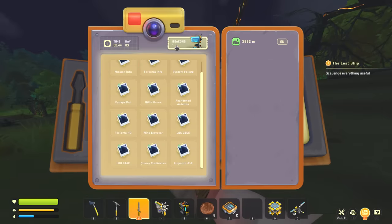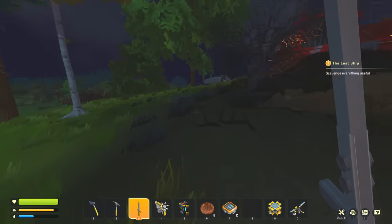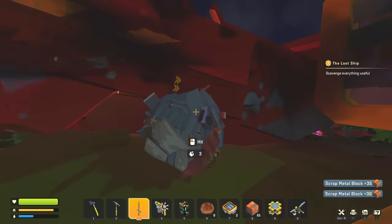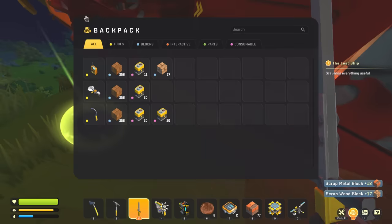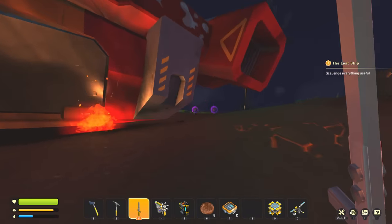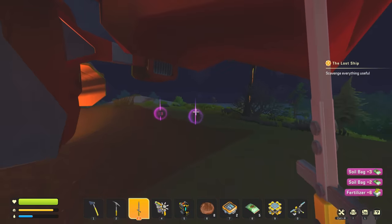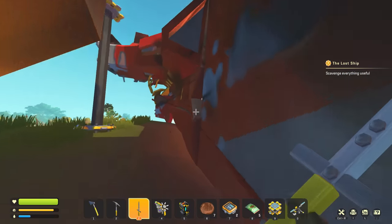At some point maybe what we'll have to do is put a beacon on one side of the map and go all the way to the other side and actually just measure how big the map is. I know it's a big square map, but we could check how large it is. I'm just gonna break this stuff — a scrap wheel, that's extremely useful. Scrap metal block. Well, this is all just starter item stuff. What am I supposed to do? Scavenge everything useful. What? I don't understand — the ship's closed. Am I supposed to collect all this? Maybe I have to collect all this stuff. There's gotta be a way to get into this ship then.